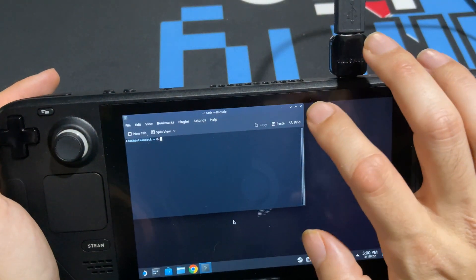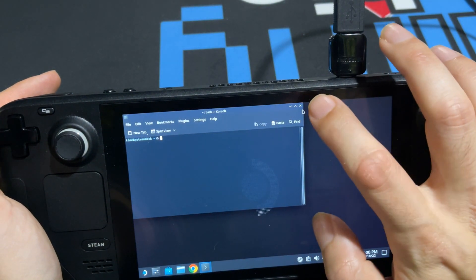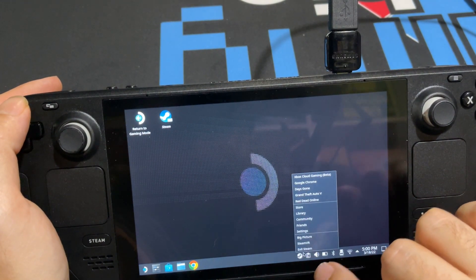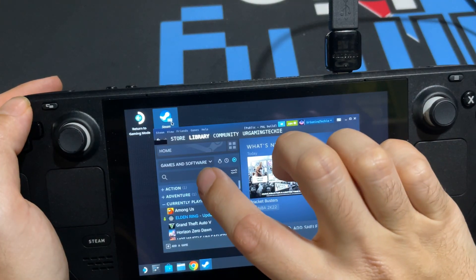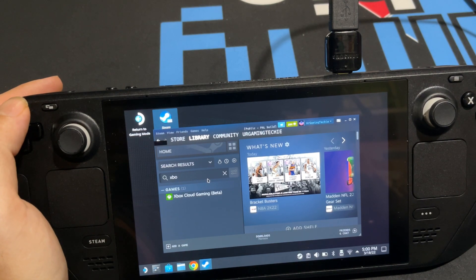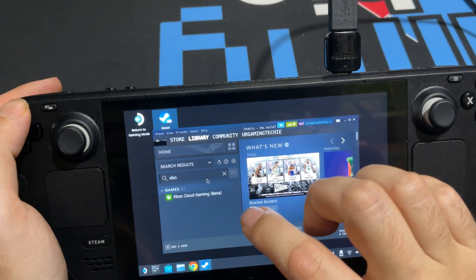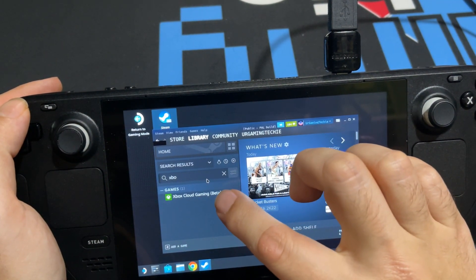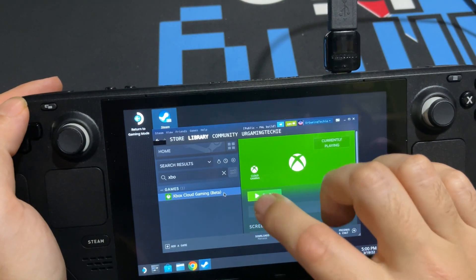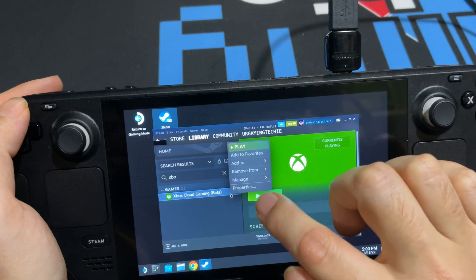Open up Steam and search your library for Microsoft Edge — that's the shortcut you just made. Yours will still be called Microsoft Edge since we haven't renamed it yet. Type in 'Microsoft' to find it, highlight the icon, right-click, and hit Properties.